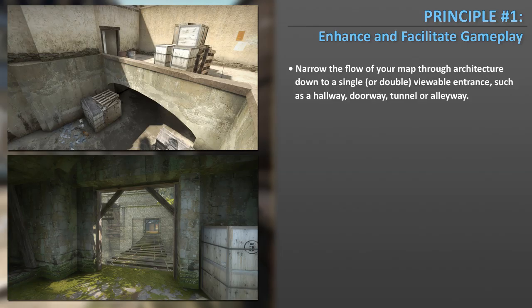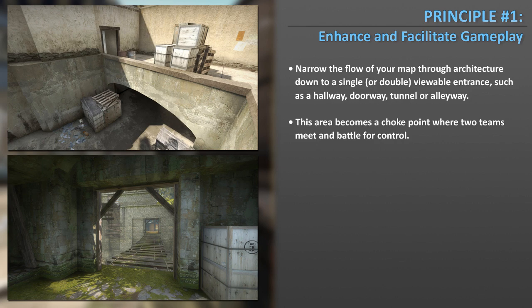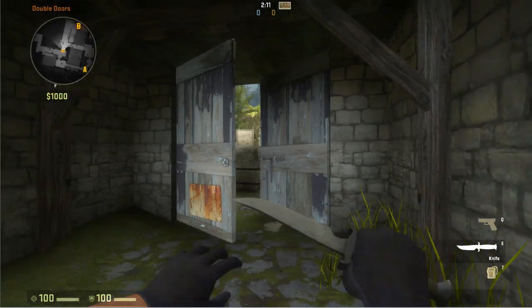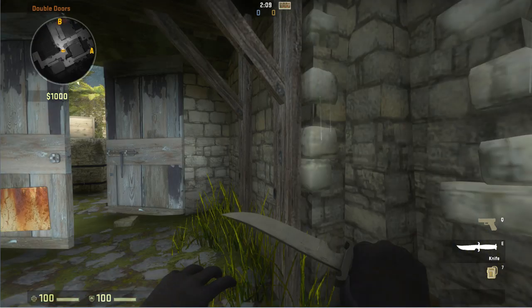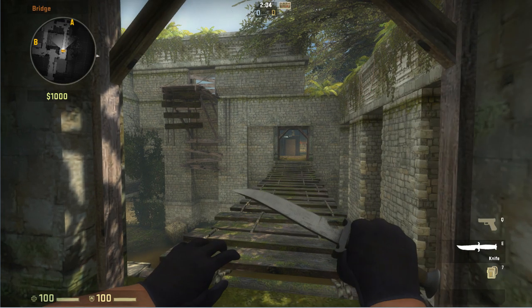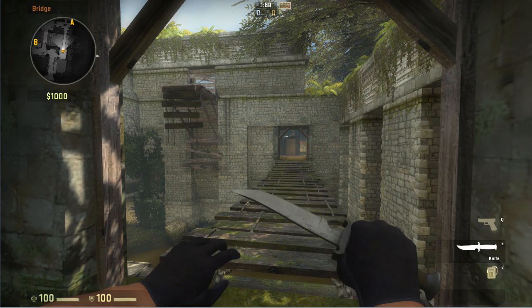This means you want to narrow the flow of your map through architecture down to a single or double viewable entrance such as a hallway, doorway, tunnel, or alleyway. This area will become a choke point where two teams meet and battle for control. On Aztec, the double doors choke point is narrowed down to a set of doors, so the flow of the map is concentrated in this area. Another example is at the bridge — the flow of the map is narrowed down to a long bridge that the T's have to cross.